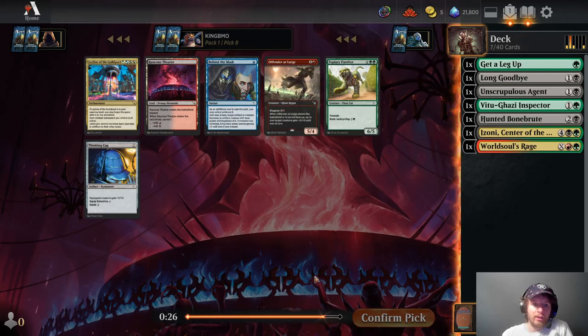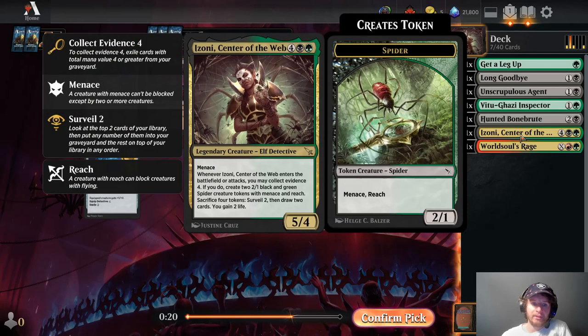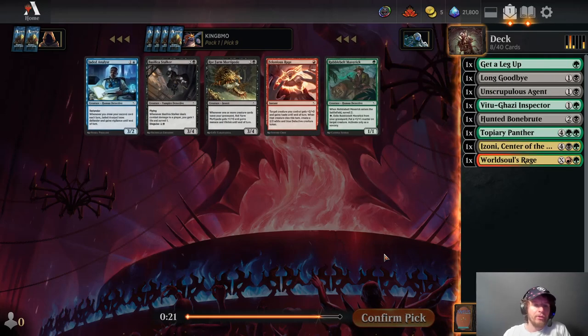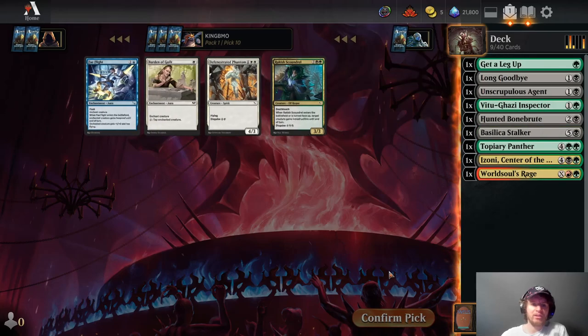We're going to take Topiary Panther. It's good, it helps put things in the yard to collect evidence. We could also splash with it. Second choice I'd probably take the Black Red land, which would help us splash the World Souls Rage, but Panther's really nice and also satisfies that. I'm not a huge fan of 1-mana 1-1s in Limited — they're fine sometimes, but generally speaking, I don't like them. So I'll take Basilica Stalker here; may not even play it, but it's fine.